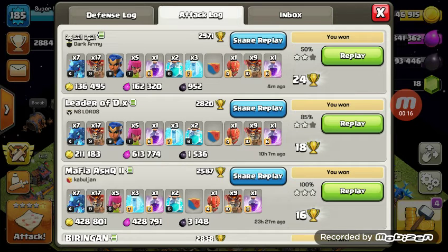Number six: clan perks. I put this pretty low down because while it is important, the bonuses of donation refunds and boosted troop levels are important, but you can help your clan reach those regularly through war. So number five is going to be a visible war log.